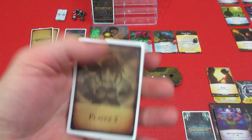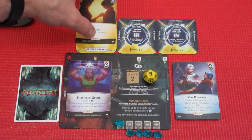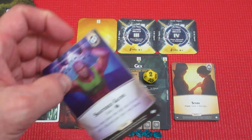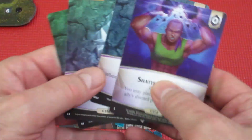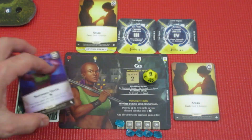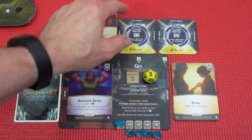Next up is player two, which is Gex. Gex has a spark spell — we're going to cast that off and hit the Cryptid from three health down to two. We have Shattered Geode, so one, two, three, four — five ether and a spark. We'll put the spark in open breach one, and with five ether to spend, we can't open a breach at seven cost.